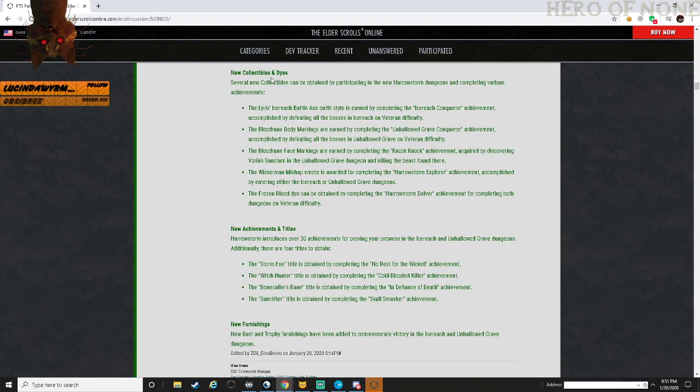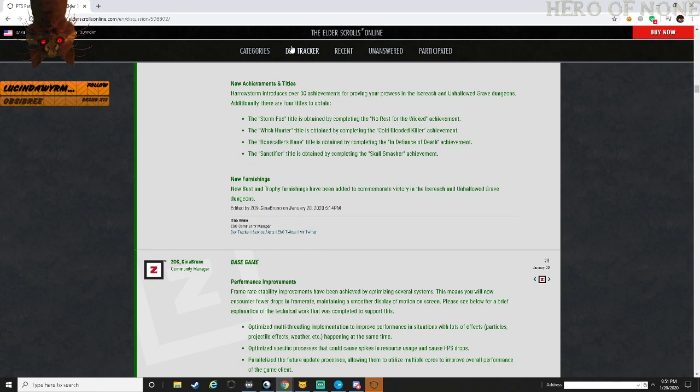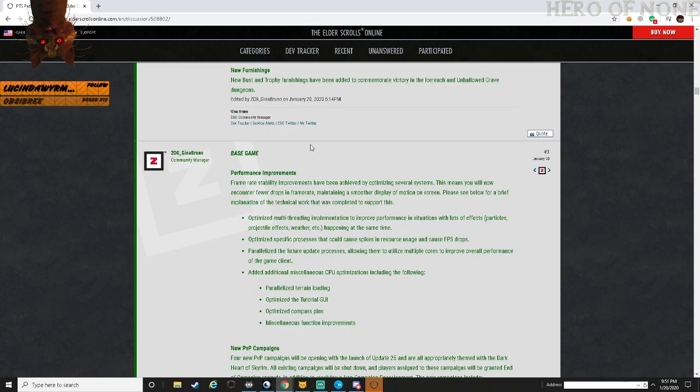New collectibles and dyes - some collectibles obtained through achievements and titles: Storm Foe, Witch Hunter, Fawn Caller's Bane, and Sanctifier. New furnishings as well.